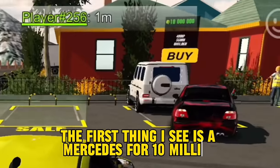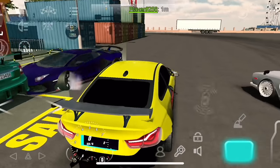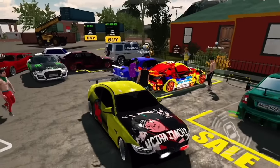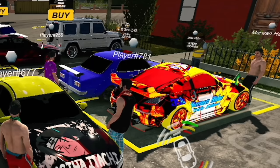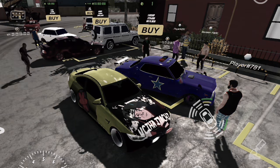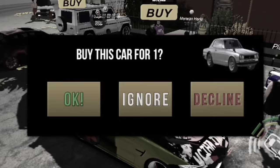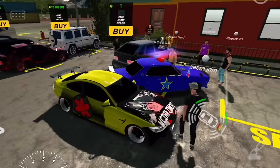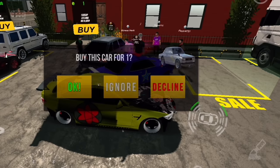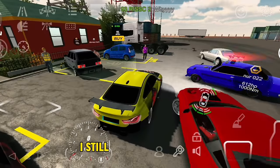The first thing I see is a Mercedes for ten million. Keep a close eye on this car. My goal is to buy a car for one dollar, even several cars. I saw a very interesting car and was ready to buy it for one dollar. Error 404 — I still don't understand how this happened.